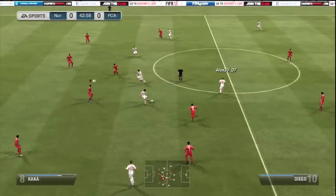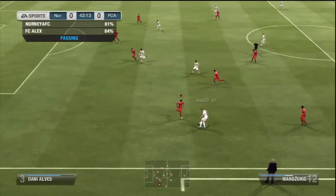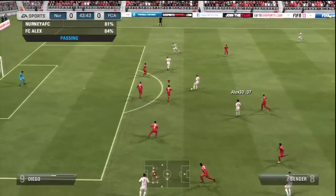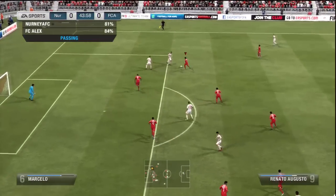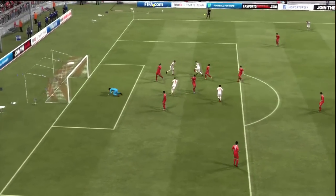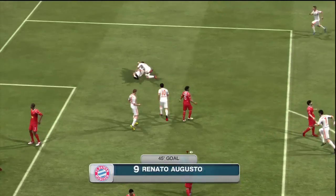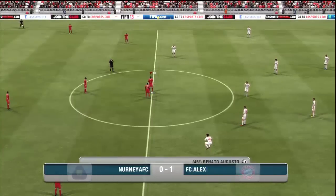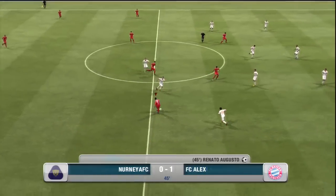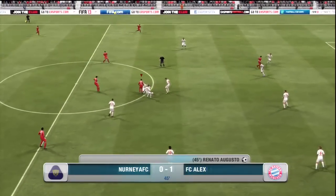Going into this game it was very back and forth in the first half. I thought this game was pretty much going to end nil-nil going from the way the first half went. But sure enough, just heading into half-time, a bit of messing about outside my own 6-yard box. The ball falls to Renato Augusto and he just blasts it across the face of my keeper. I get caught again. I immediately think straight away that I can just go on the attack and try and pull him back before half-time.